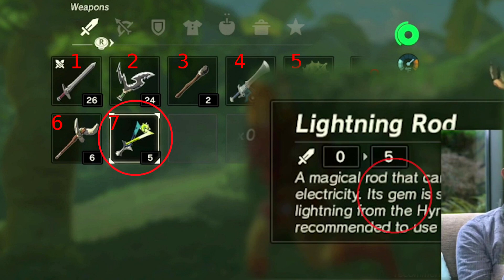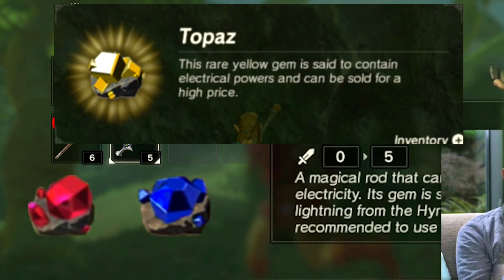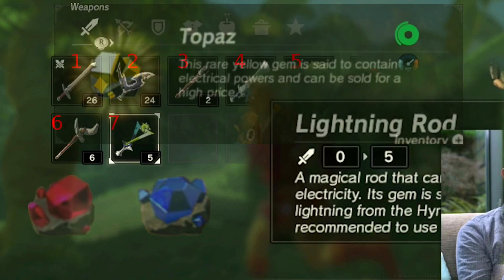The description of the Lightning Rod mentions its gem — what could that mean? Well, the item description for Topaz says: 'This rare yellow gem is said to contain electrical powers.' In fact, we have seen three gems in the game: Ruby, Sapphire, and Topaz. They correspond with the three magical arrows we know about — fire, ice, and electric. So if the descriptions of these gems mention that they contain elemental powers, it almost has to be related to the rods, the arrows, or both. Just how? That's the question. What do you think — will we be able to build our own equipment, or do we have to go to a blacksmith for that?